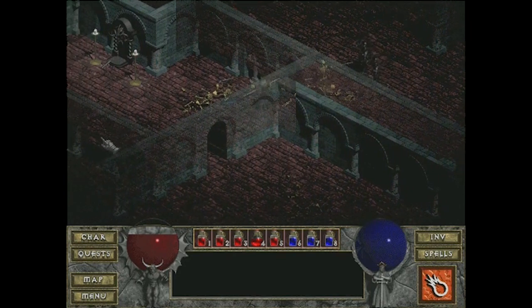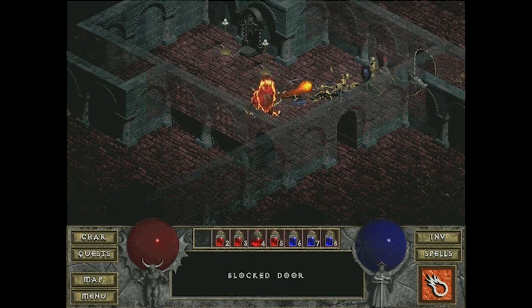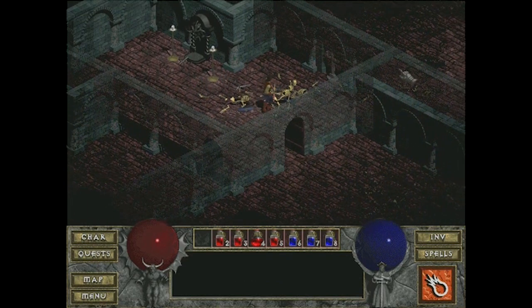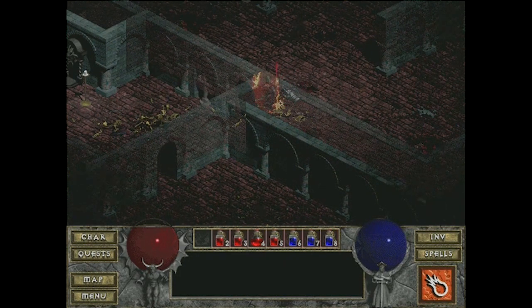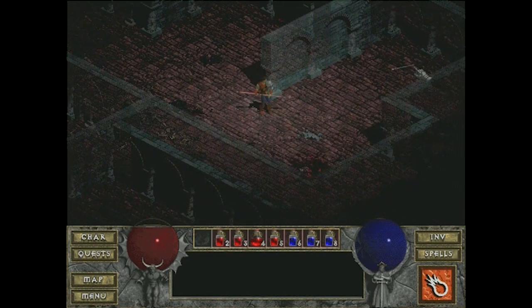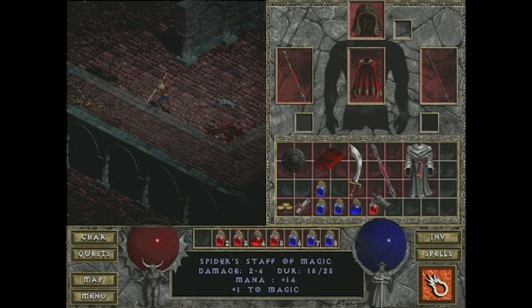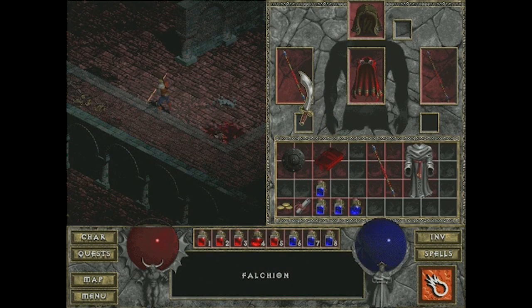Gaming tip: when you're getting surrounded in Diablo, lead enemies to a choke point. The early levels take place in a catacomb-like maze inside this giant cathedral. I don't know any cathedral in real life anywhere near as big as the one next to this tiny little town of Tristram. Pro tip: when you build a town next to a giant evil cathedral, the town may not be long for this world. The later levels actually move to caves, catacombs, and eventually you go to hell, so the procedurally generated dungeons have some variety.